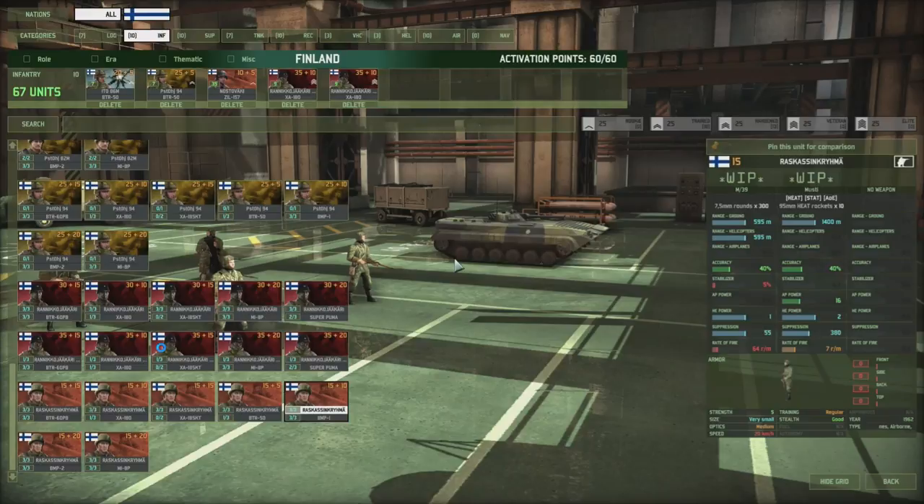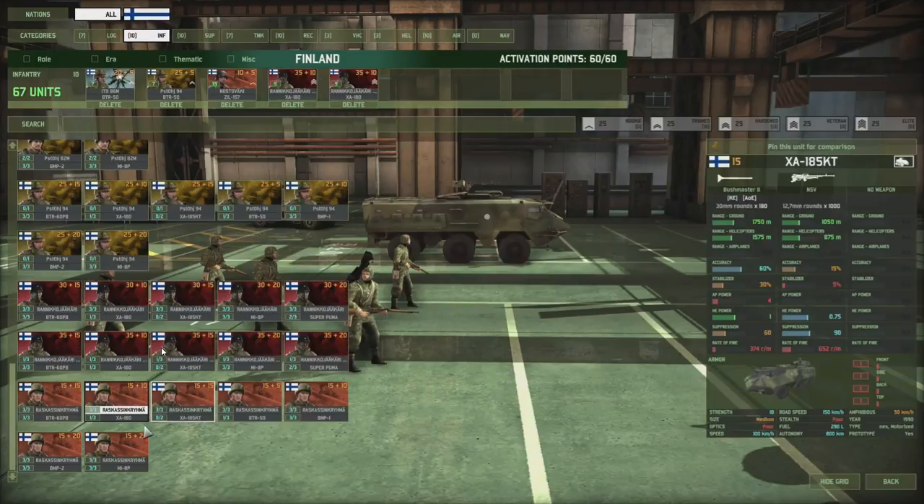There it is — I did capture the XA-185KT. It has the Bushmaster II as the gun, making it a pretty nice fire support vehicle. It is, however, very fragile — one armor on every end. Accuracy is really, really good, and that seems to be a trend across most Finnish units. At 60% accuracy and 30% stabilizer, with 4 points of AP, you can quickly slice through enemy transports even at maximum range of 1,750. It's nice at range, but being a Red 4 nation, don't expect to take out Martyrs and the likes — they just have way too much armor.